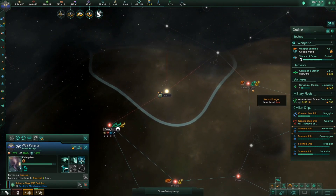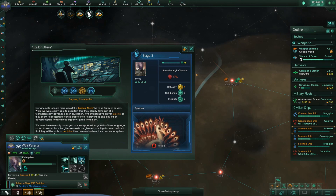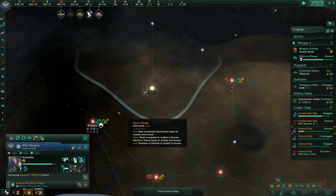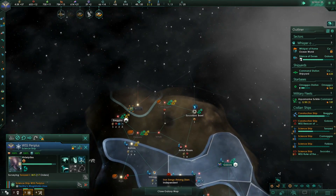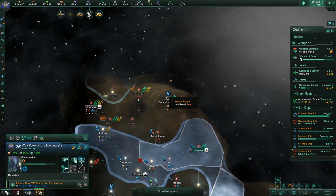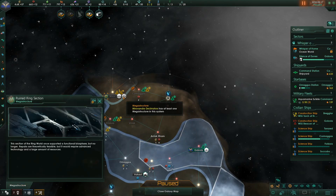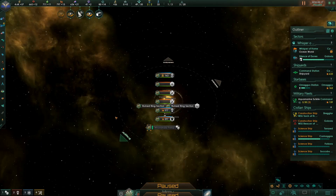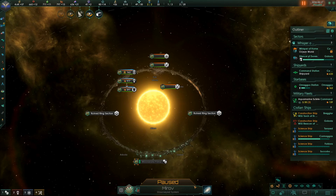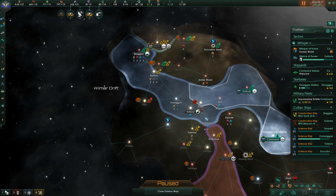Our construction ship was there first. Look — they're surveying that system already. But anything we can do that hems in fanatical purifiers is worth it because they get a massive fleet boost. Oh, did they ring-world start? They ring-world started! We might be able to get the ring world off them. Hostile peacocks down that way — that's useful.